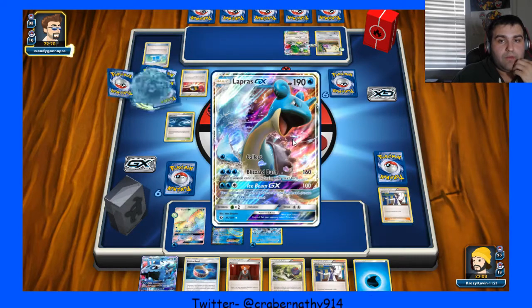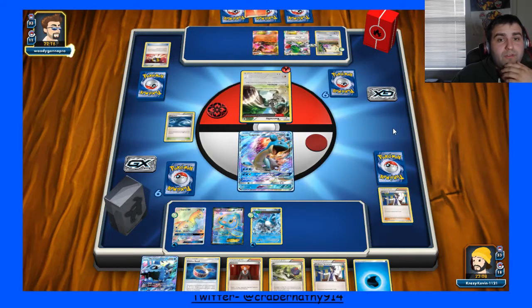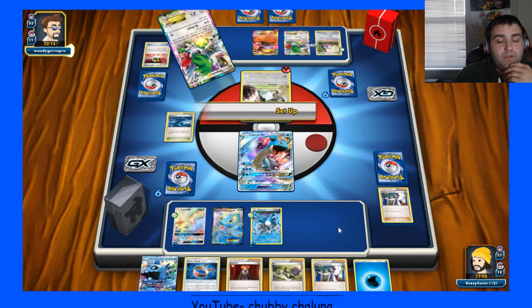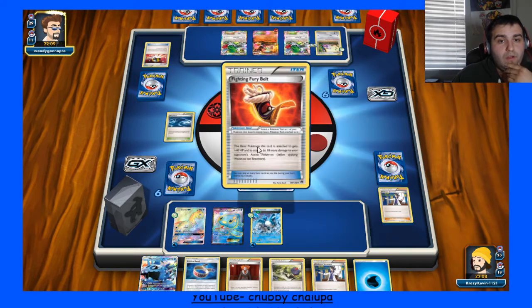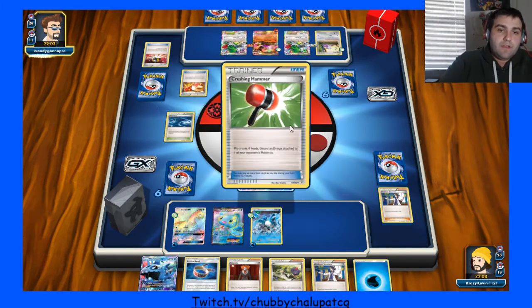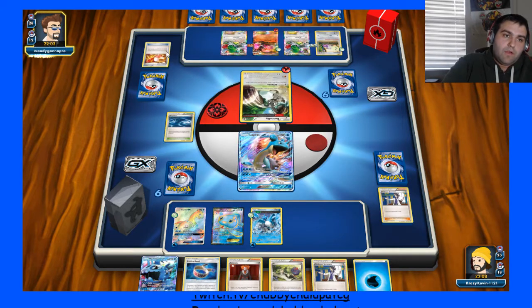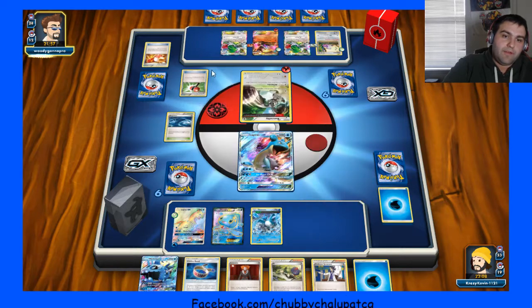He dropped it — which is good for me. And he dropped another Shaymin, which is also good for me. Basically this is how I win this game — I just kill those. Fighting Fury Belt doesn't do much with weakness. He flipped on Hammer — let's see if he hits it. Because he's going to play it. Didn't end up hitting it.